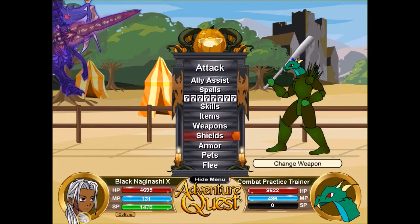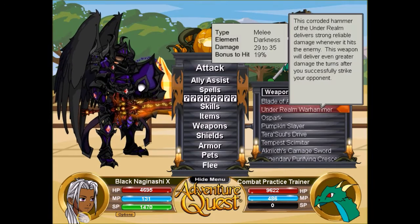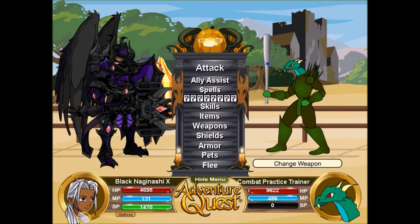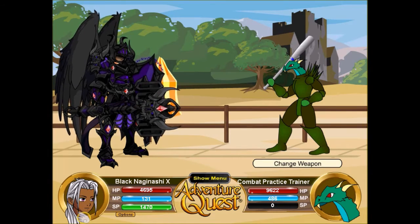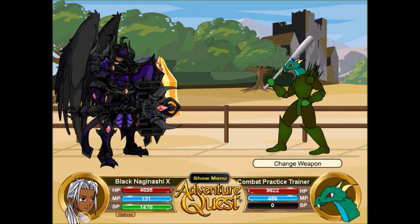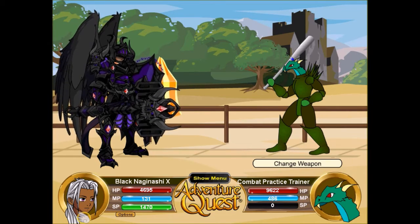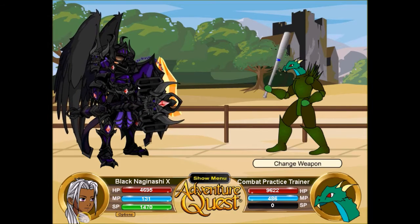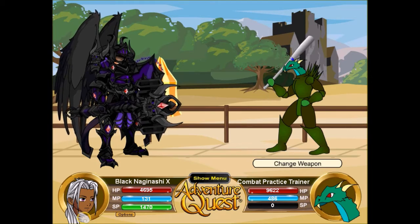We're going to start off by equipping the set before we do any tricks or anything else, and we're going to look at the armor set first. The art is wonderful — the only thing I don't really like is the red, but other than that the set is beautiful. It's like a clone of the Light Realm but actually looks better than Light Realm. The weapon in melee and ranged is 29 to 35 damage.